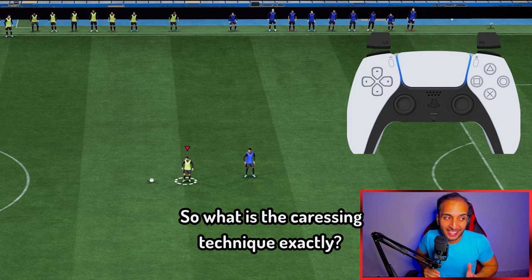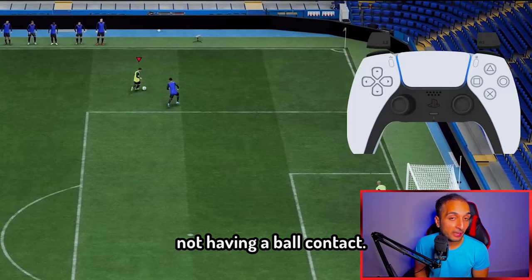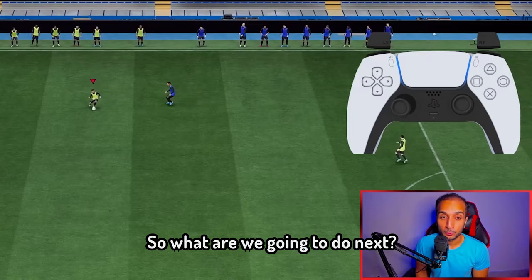The first trick is the caressing technique. Like the name suggests, you have to be very gentle on the left stick. You are going to let go of the sprint button — no sprinting, because when we are sprinting, we are not having ball contact. We want the ball to stay close to our feet.